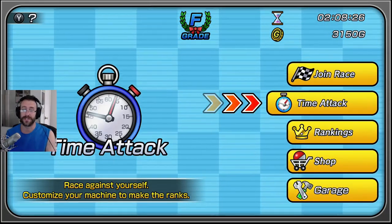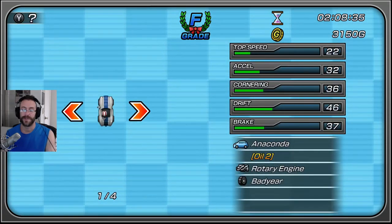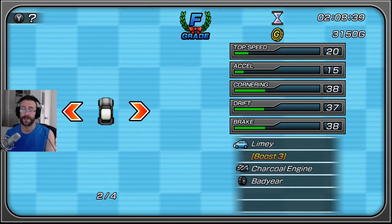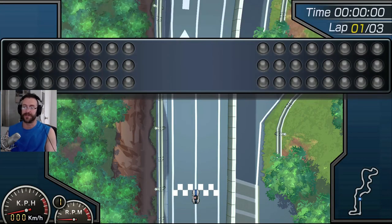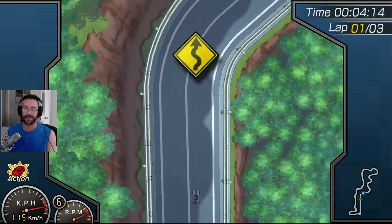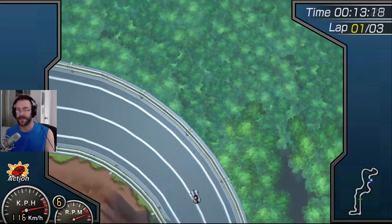There's rankings where you can look at your ranking. Then there's time attack — normal and event. So there's Easter Wars going on right now. We can choose between two cars, but you can't change the configuration. Let's compete in the Easter event real quick. Now I have oil, but oil does me no good because there's no other cars on the road, so I wanted to choose the car with boost — I screwed up and didn't do that.